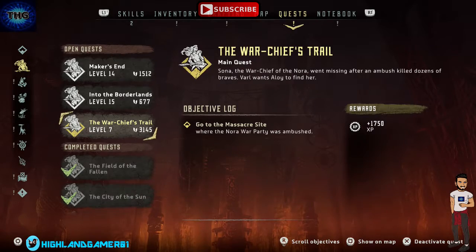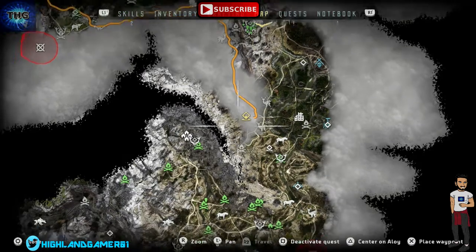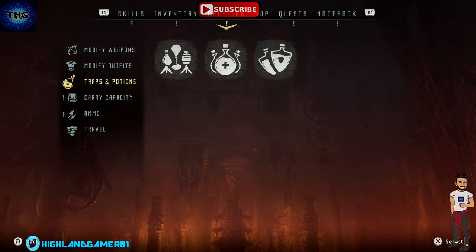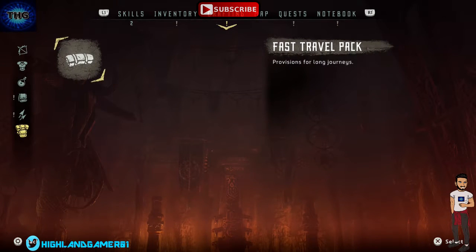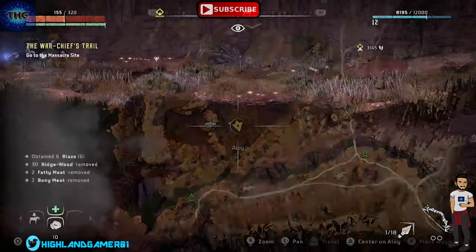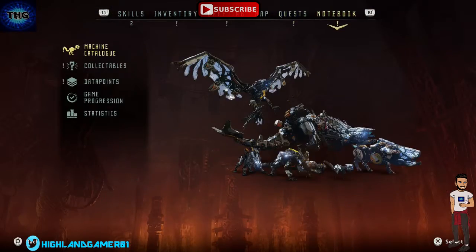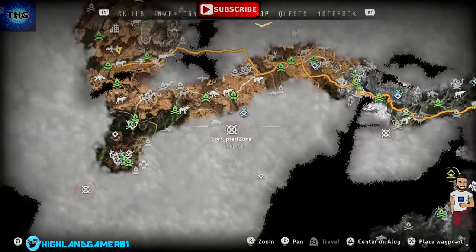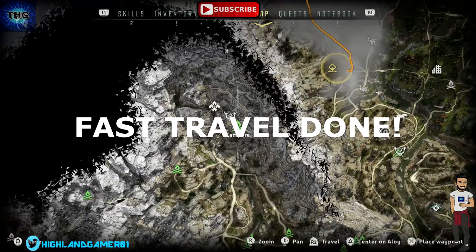What we need to do is travel back and go to the massacre site. We're going to fast travel, and in order to fast travel, all you need to do is craft yourself a fast travel pack by going to crafting. It saves us going all the way back on horse with our noble steed, which takes a lot of time. We can just fast travel — zoom out on the map and make our way to where we need to go. The nearest point we can fast travel to is this campfire here.